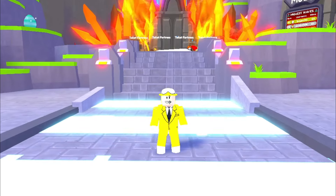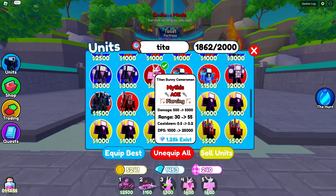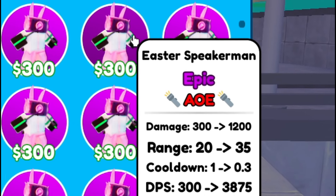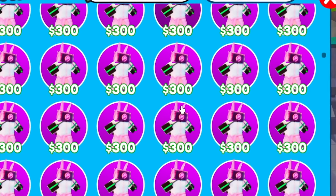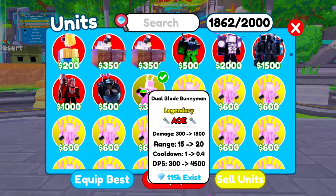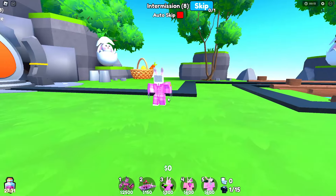In the last video, we unlocked every single Easter unit in Toilet Tower Defense from the Easter event. We got the Titan Bunny Cameraman, the Mech Bunny Titan, the Easter Speaker Man — pretty much an epic unit, 5 million of them exist so it's pretty common and pretty lame. We also got the Large Bunny Man, a legendary unit, and the Dual Blade Bunny Man. So let's defeat Endless Mode and Easter Mode today with only the Easter units.